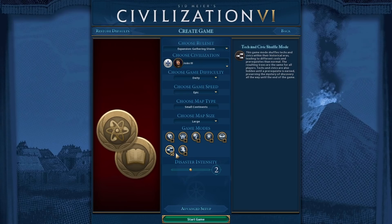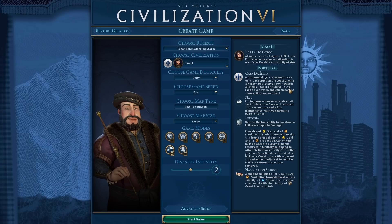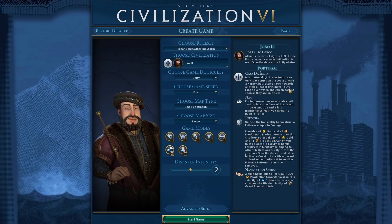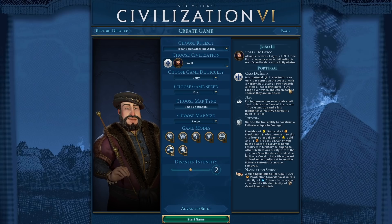We are going to be playing with the randomized tech tree. João is quite potent — Portugal is quite potent with a lot of ability to make a ton of money. Obviously they have a very naval focus, so it would be silly to play them on a Pangaea map. Rather than play on something like Archipelago, I've decided to play on Small Continents, which we must have played on before but I have no specific memory of.